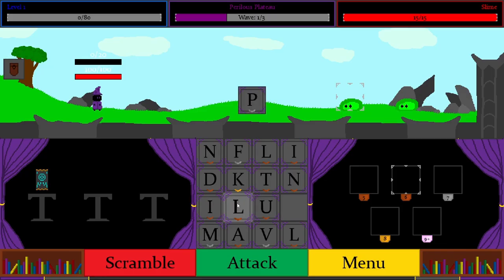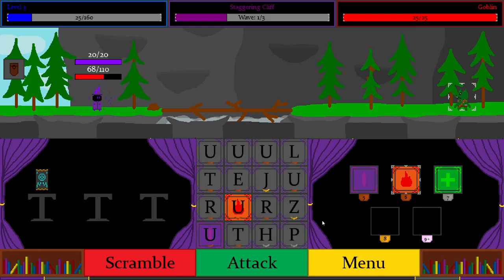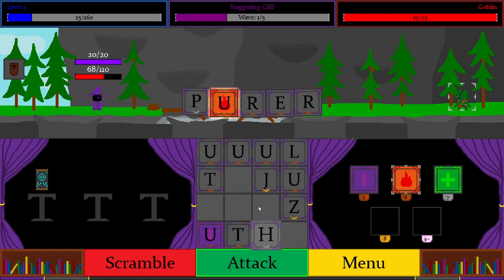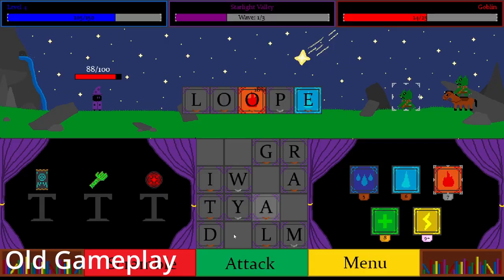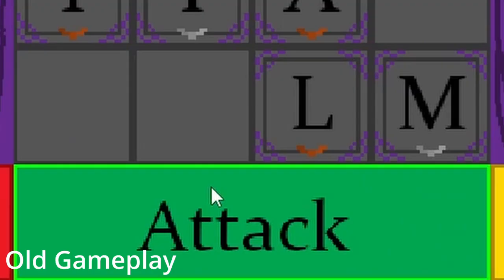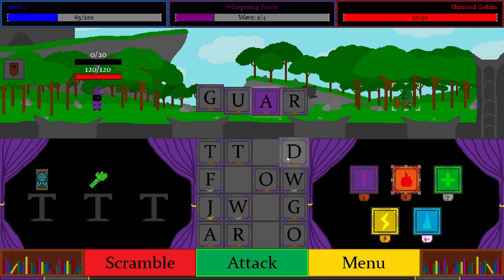I have added a lot of new things to Spellslinger that have completely overhauled the game, which means there is a lot of new stuff to cover. So let's start with the new tile triggering system. Previously, when you spelled words, the attack button would glow to signal that it was a valid word, and when you clicked attack, your attack would go off and hit enemies. Now, however, that has changed.